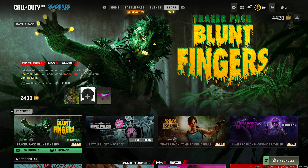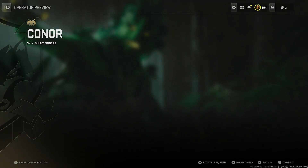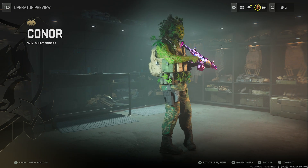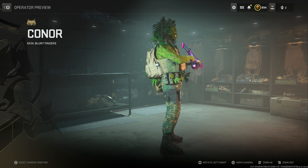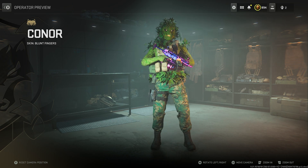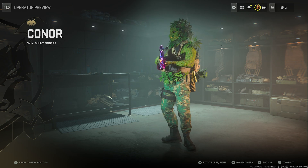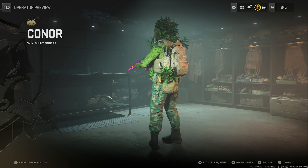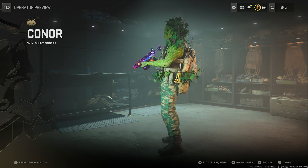There's also an NPC pack but we don't want to talk about it — it's a whole TikTok thing, can't believe they brought that into Call of Duty. As for the Blunt Fingers outfit design, you can see the fingers right there. He's got the cargo and army pants with logos all over it, his arms are smoky, and the plant design is literally all over him.